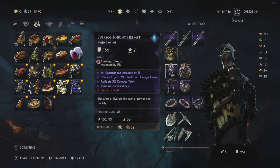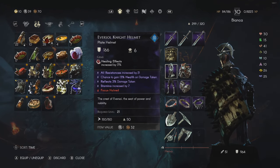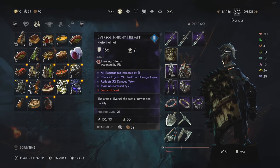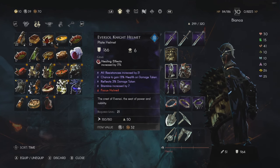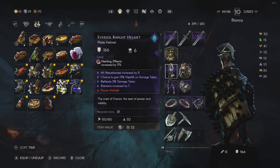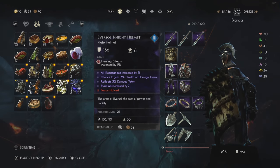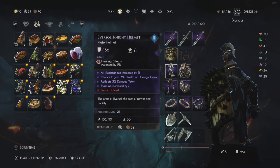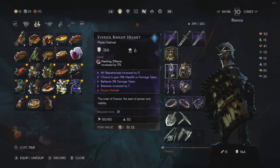In regards to my gear, you'll notice a pattern in the passive rolls I'm looking for. The first one is chance to gain a percentage of health on damage taken — any time I take damage, there's a chance roll to see if I'm going to replenish health, and the percentage amount determines how much I get back. Since most enemies hit pretty rapidly, this helps a lot. I also have the 3% damage taken reflected back on the enemy — hence why I call it the Uno Reverse build. Any enemy that dishes out damage to me, I reflect the damage right back at them.